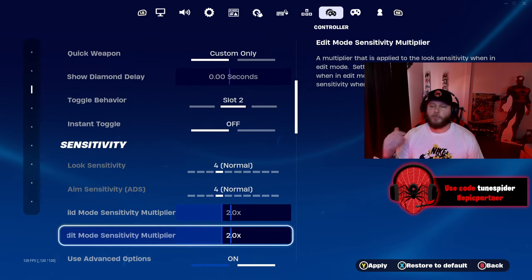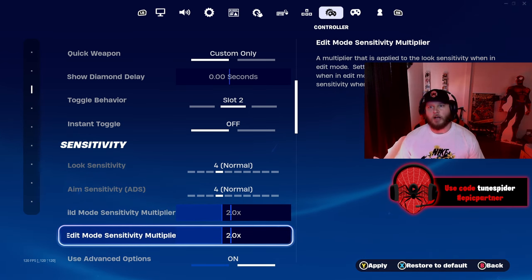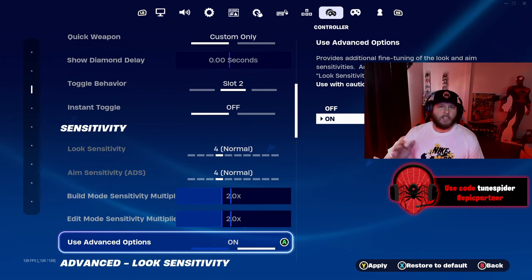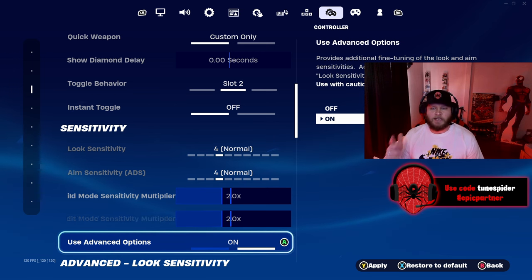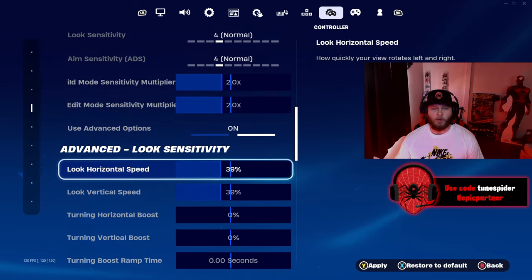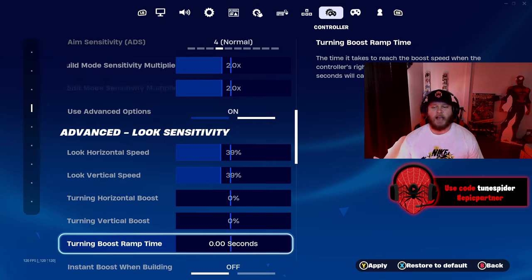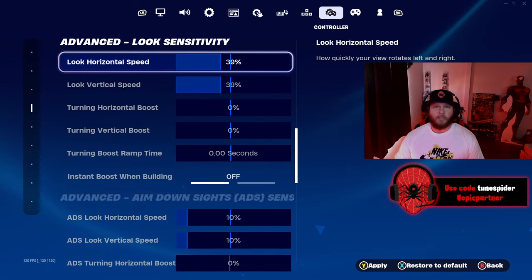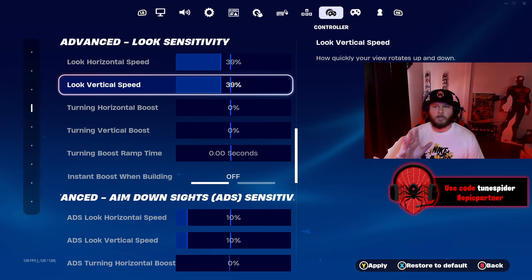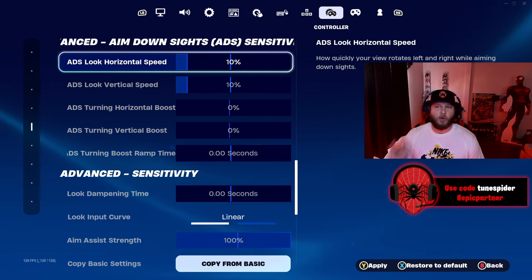For sensitivity, build mode and edit mode are both at 2.0. I used to have both at 2.2 when I was grinding, but I took a long break and I'm slowly getting back into it, so I wanted to start with a lower sense. Use advanced options — I don't know why you wouldn't have this on; you need it on, not just the simple look sensitivity. Look horizontal speed and vertical speed are both at 39 right now, with no boost. I don't like boost — 39 felt the most comfortable right in the middle.